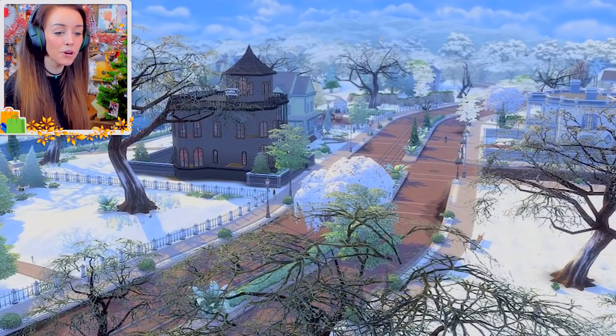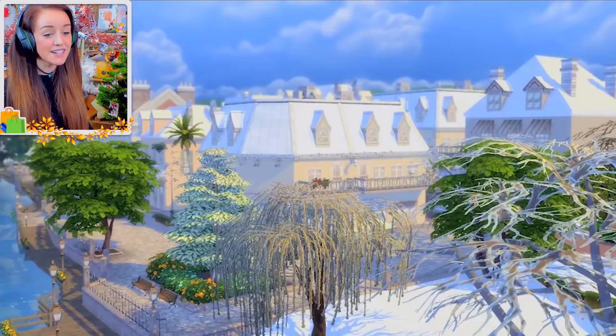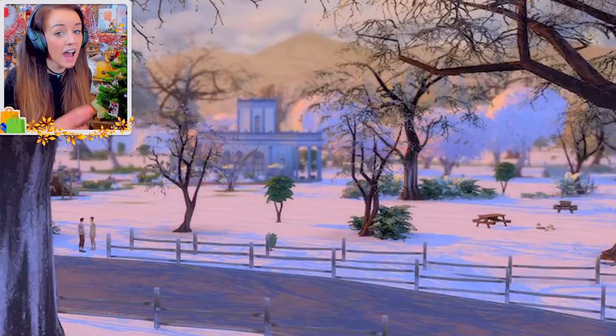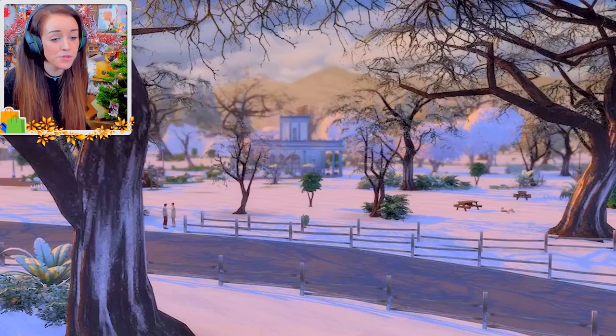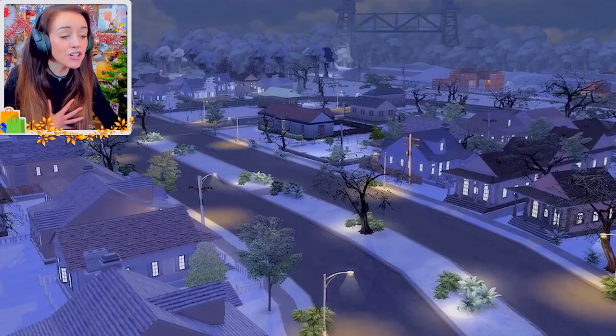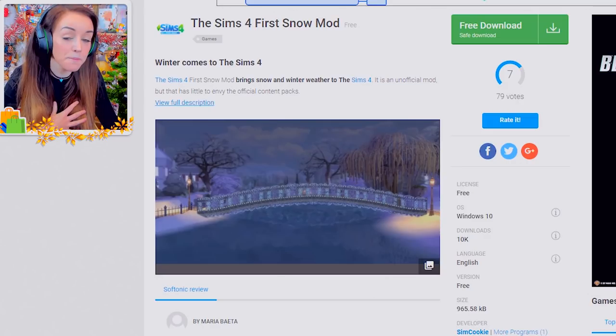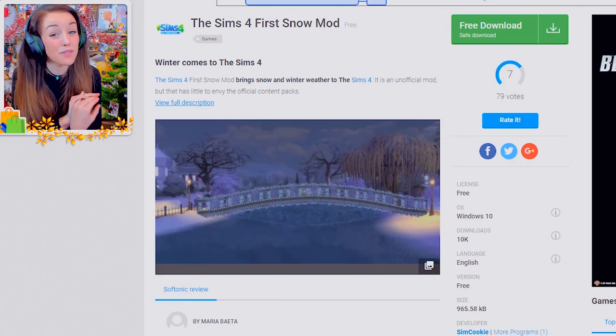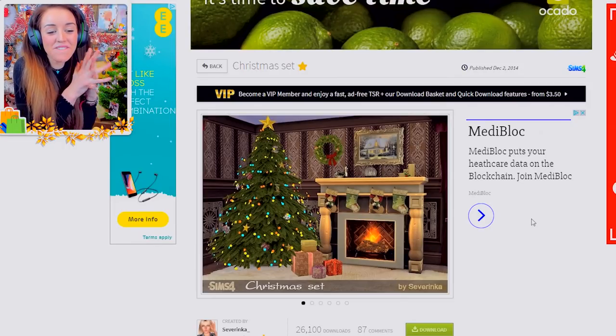The First Snow mod was released in 2015, which gives you an idea of how old it is, and unfortunately it would not work for me. I tried everything and it was set correctly in my mods folder. Look how beautiful it could have looked — it basically adds snow to all your Sims neighborhoods. But because there have been so many updates and Cats and Dogs broke a lot of recent mods, a mod from 2015 that's this big just couldn't get working. I'll still leave a link in the description if you want to give it a go.